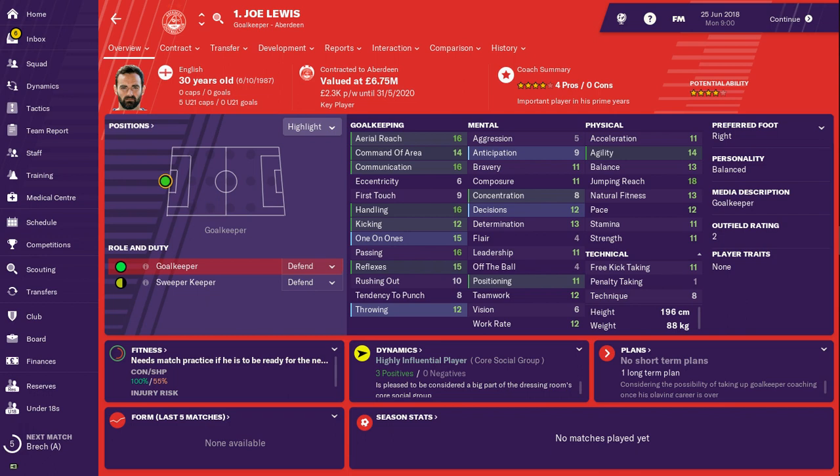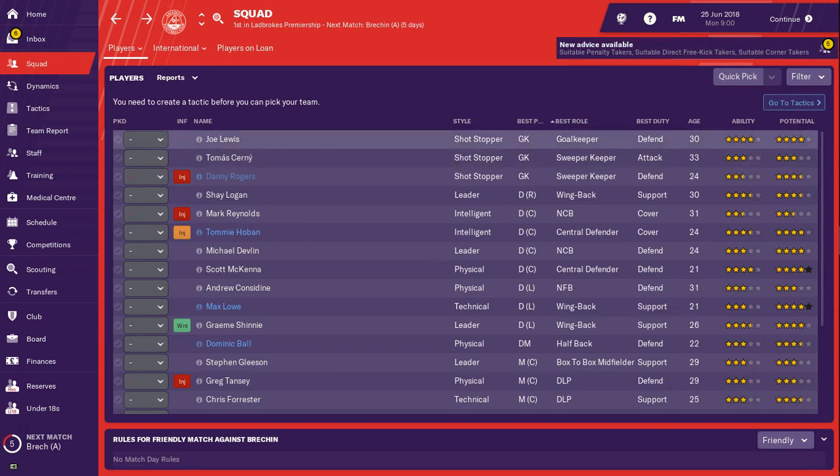Looking at Joe Lewis's stats: 16 handling, 16 communication, 16 aerial reach, 14 agility, 18 jump reach, 15 one-on-ones, 15 reflexes. Just a solid keeper, no doubt going to be crucial for this Aberdeen team.